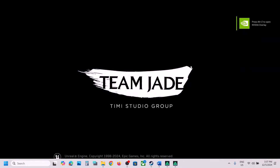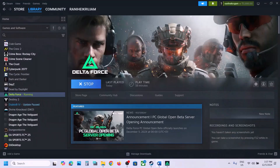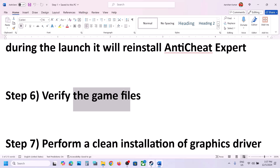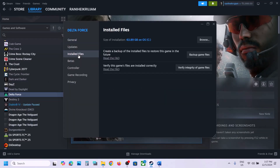If still not working, the next step is to verify the game files. In Steam, right-click the game, select Properties, go to the Local Files tab, and click 'Verify Integrity of Game Files'. Once verification is 100% complete, launch the game and check.